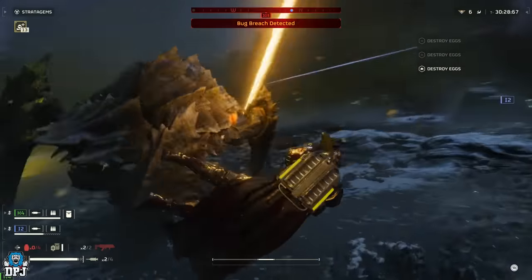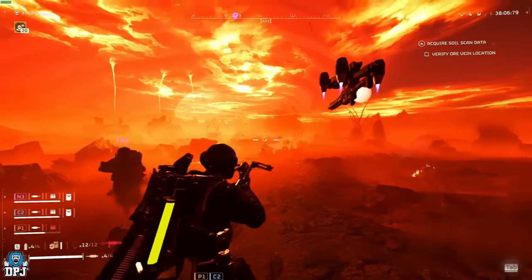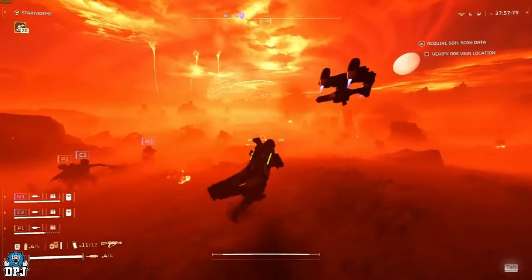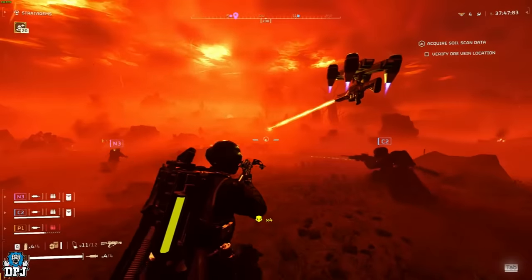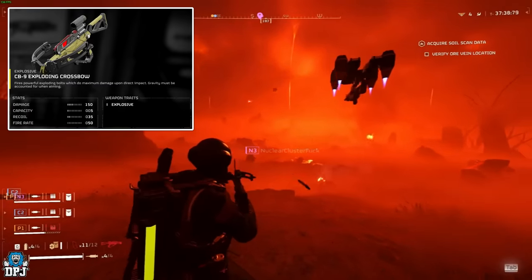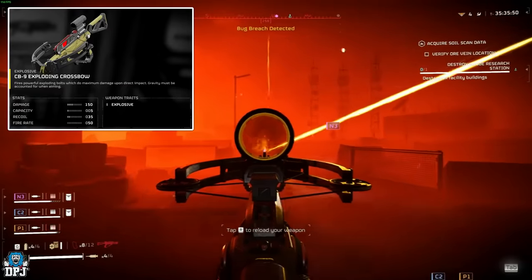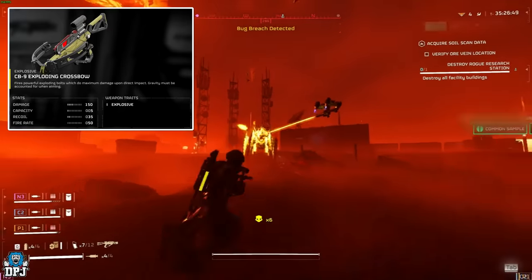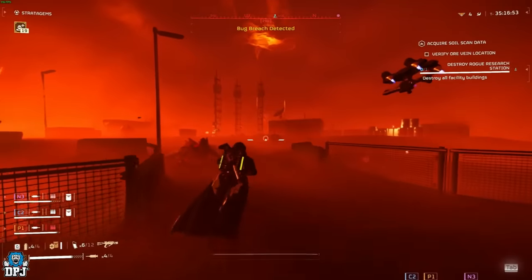Next up we have the Exploding Crossbow, again thanks to Mouse TTV. The CB-9 Exploding Crossbow is a weapon many people are interested in, myself included. Looking at gameplay it does seem a little on the weaker side, but the explosion and ability to hit multiple targets at once balances that out. Description: fires powerful exploding bolts which do maximum damage upon direct impact — gravity must be accounted for when aiming. Weapon traits: explosive. Stats: 150 damage, capacity of 5, recoil of 35, fire rate of 50. I'll give it a try but we will see.